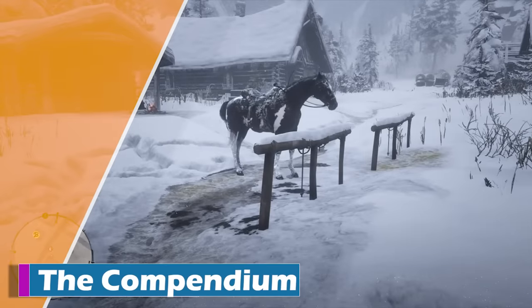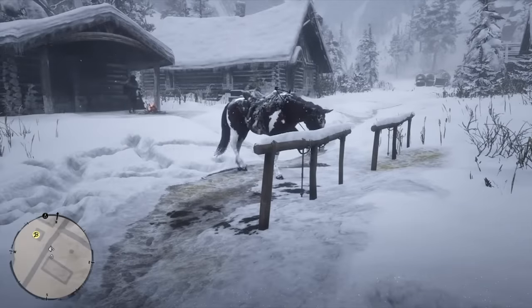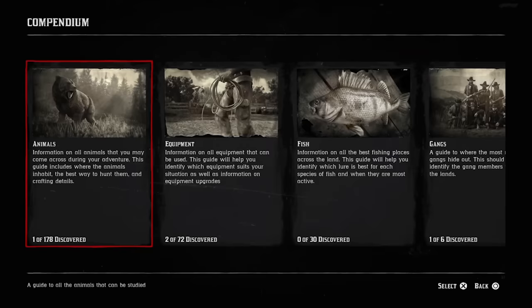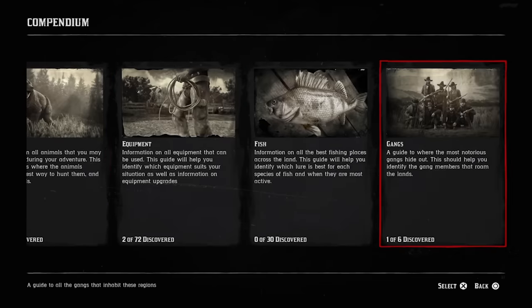The Compendium. The American frontier is a vast and untracked wilderness filled with a ton of stuff that you can learn about, and that's the purpose of Red Dead Redemption 2's compendium. Unfortunately for you, getting 100% completion in the game requires you to fill the entire thing.